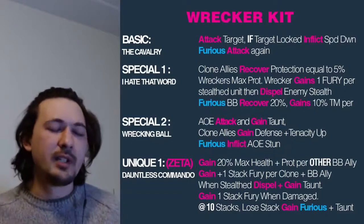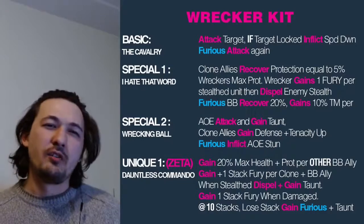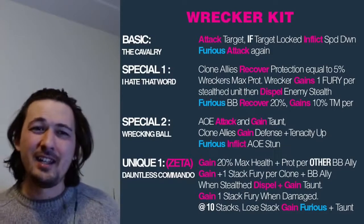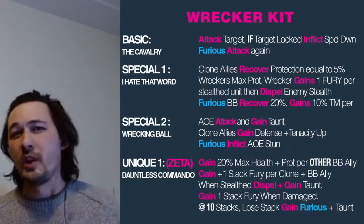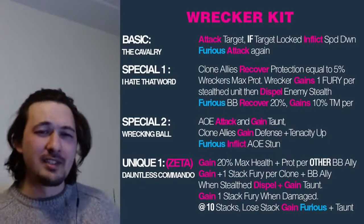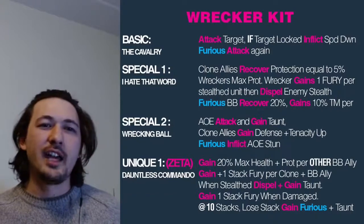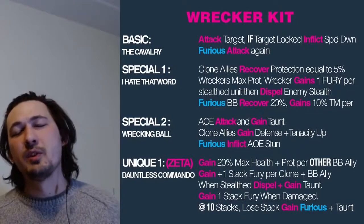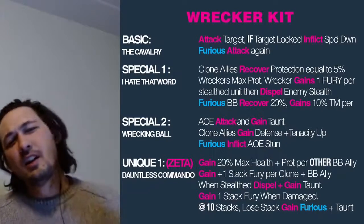If Wrecker is furious he will attack again, and furious relates to his unique. The first special, I Hate That Word, has clone allies recover protection equal to 5% of Wrecker's max protection. Wrecker gains one stack of fury per stealth unit - both enemies and allies - then dispels stealth enemies. When furious, Bad Batch will recover 20% of his max protection and gain 10% turn meter per stealth unit. The second special, Wrecking Ball, is an AOE attack; Wrecker taunts afterwards, clone allies gain defense and tenacity up, and when furious he inflicts an AOE stun.